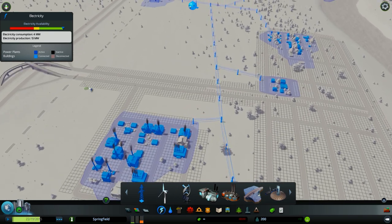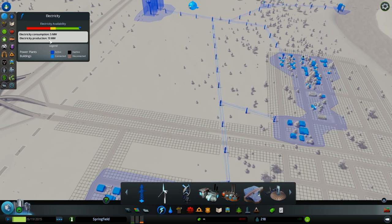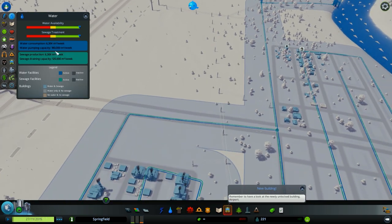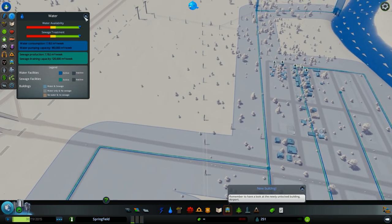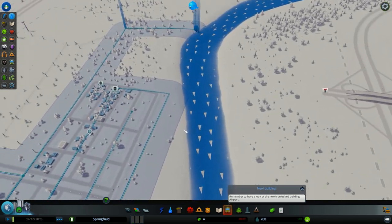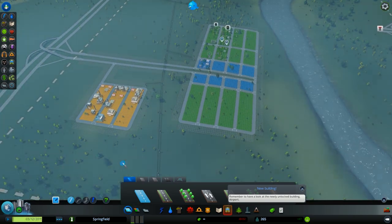You can check the status of your electricity and water in the panel. You can see how much electricity you consume — four megawatts — and how much you produce — 13 megawatts. For water, you produce a lot and consume way less. That's pretty much everything you need to know about water and electricity. I hope it was helpful — thank you for watching, make sure to subscribe, take care, bye bye!